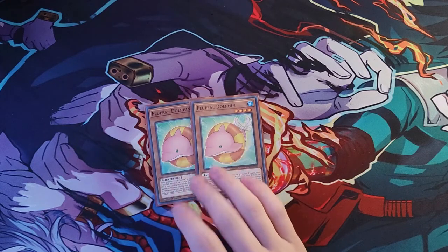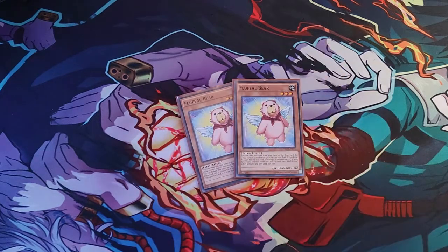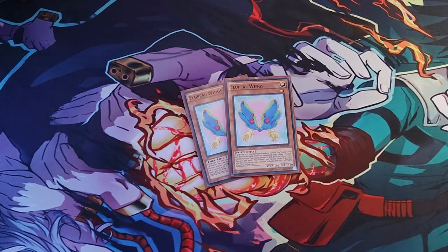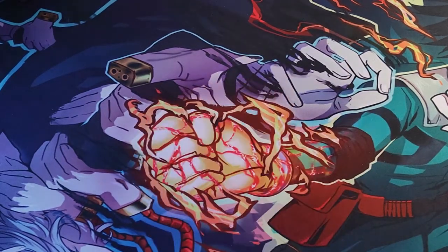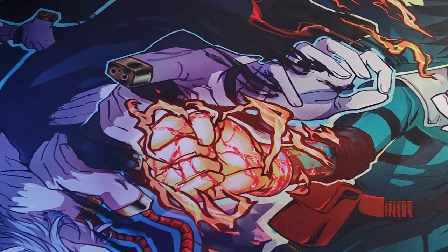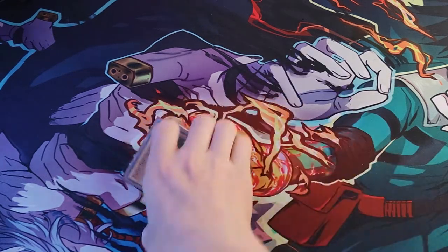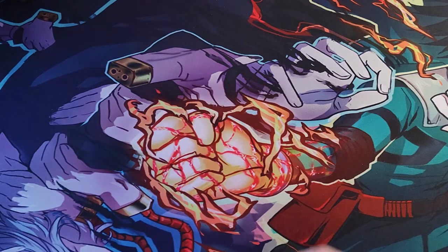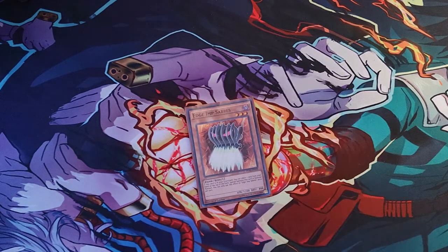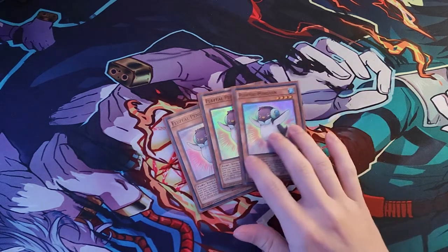We do run two copies of Fright-Fur Dolphin, two copies of Fright-Fur Bear, two copies of Fright-Fur Wing, and one copy of Fright-Fur Owl. Next, going into the Edge Imp portion — of course three Edge Imp Scythe, two Edge Imp Chain, one Edge Imp Sabers, and then three Fright-Fur Penguin.